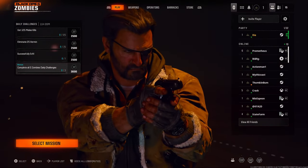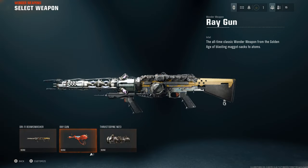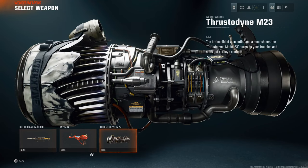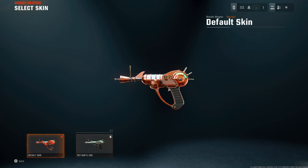In the zombies menu, they have select mission and you have different loadouts and such. You can customize the wonder weapon — there's the D.I.E. 11 Beam Smasher, the Ray Gun, and the Wave Gun, pretty nice to see those come back. The Ray Gun has a customizable skin called the PGSRU — the Project Genus Security Edition — purpose built to contain dark aether incursions. I actually like that recolor.